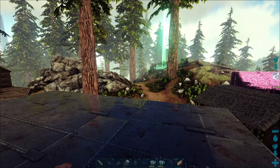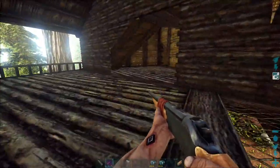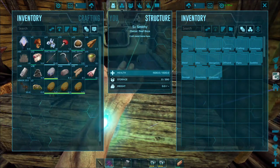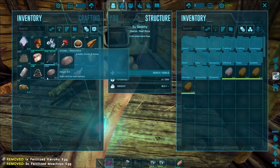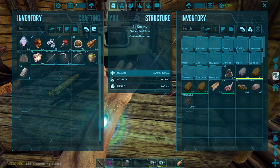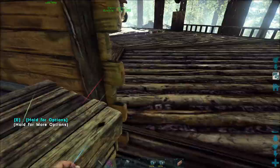Hold up, I almost forgot — I need my arctic gear. We're gonna go tame an ovus. Best place to find one is technically in the arctic because that's where they spawn mostly. There's also one of the mountains over here close by me, it's also marked as uncommon. I also need to get all these eggs off me. Okay, what else do I need? I feel like I need something important — oh yeah, my gear, I almost forgot.